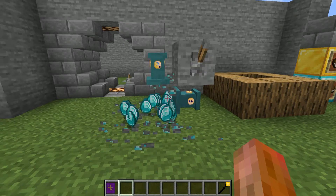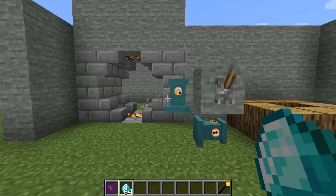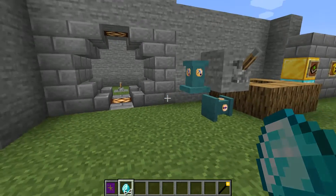You can auto process diamonds, redstone, lapis — any of your silk-touched ores that you might get a bonus from, like using fortune on them. So that's a super nice use for that.